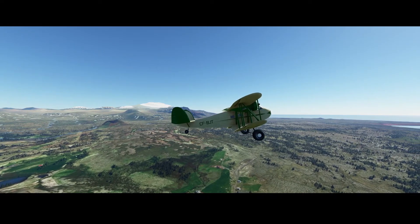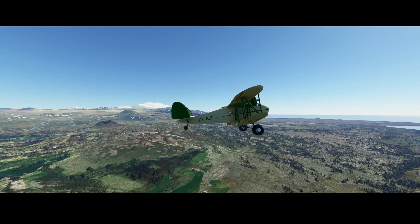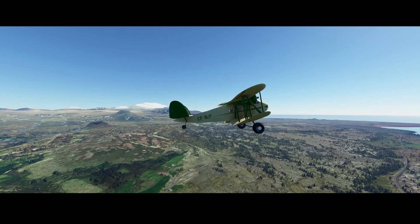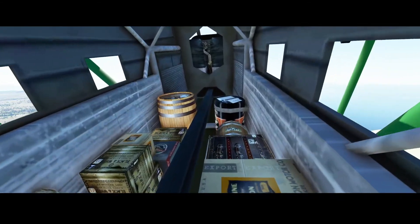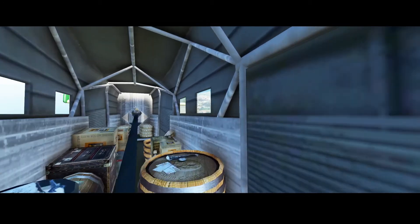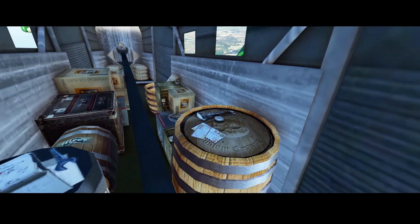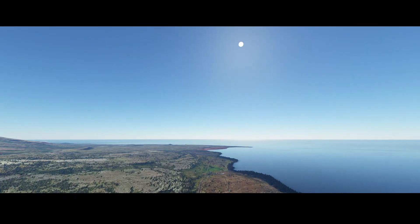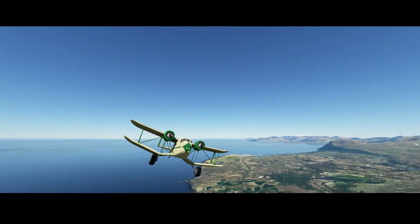When you look at the length of the aircraft, you can see it's really small — it's not one of the biggest aircraft you've seen. It's only used for transport, so if you go inside you would see some packages — boxes and other things. Developers paid a lot of attention to detail. But from a flight perspective, there's a little bit more to do, especially the buttons in the cockpit. It would be really nice if they can get those working.